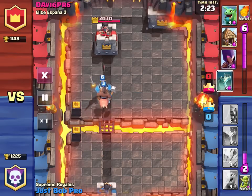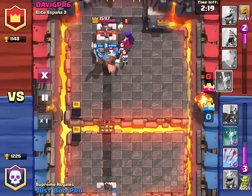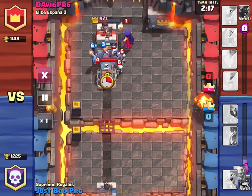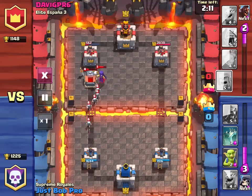And you guessed it, my new combo I'm deeming the Knight Rider, which you are seeing here, uses a Hog Rider to accelerate a knight ahead of the hog as a meat shield. With just two units, we managed to take down three-quarters of this tower's health.